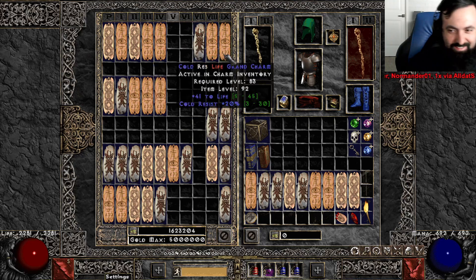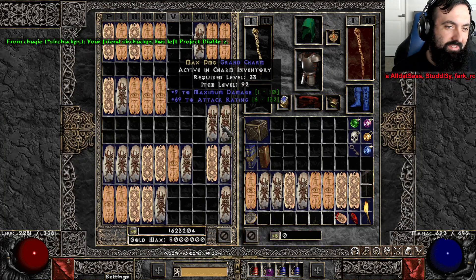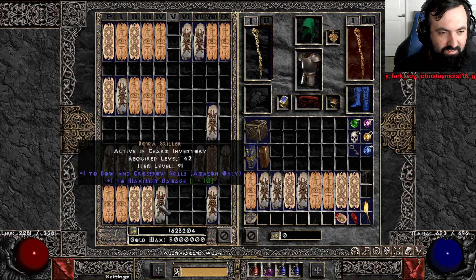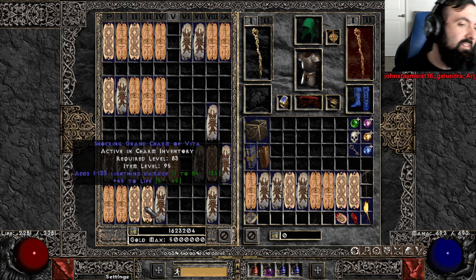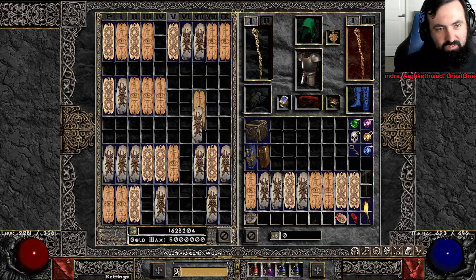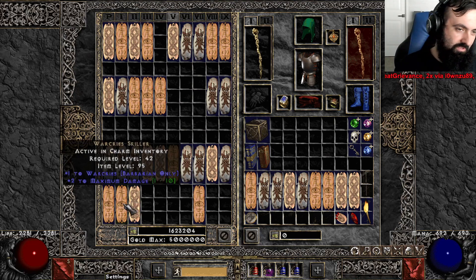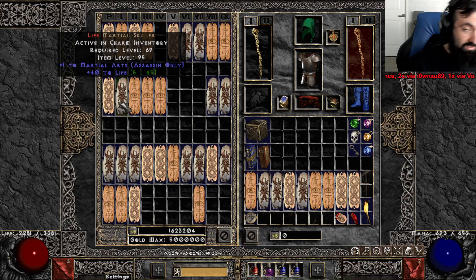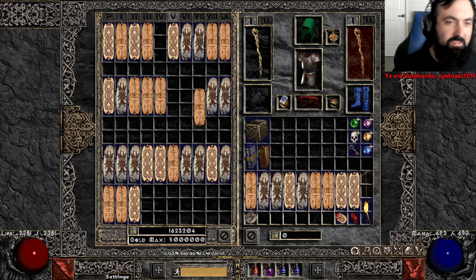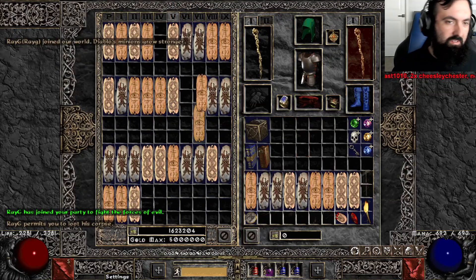Anyone need life cold res? We got those three skillers, a 13 max GC, this vengeance GC which is actually kind of sick — shocking grand charm of vita — that one's really cool. One good melee GC, a bunch of plain skillers or ones with 6 strength or 6 dex, then a 42 life barb combat, 40 life marshal GC, 31 life cold GC, 25 life warcry GC, and 10 life necro summon GC. Plus today we traded for and found a 30 life lightning GC and a 21 cold GC.